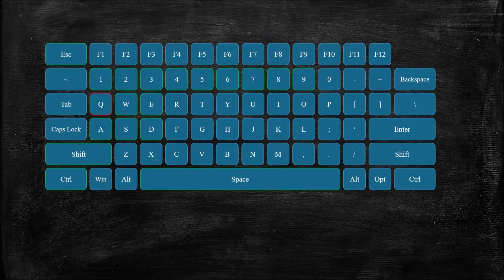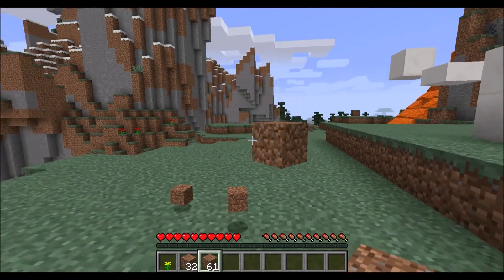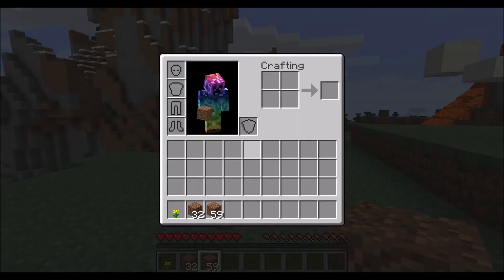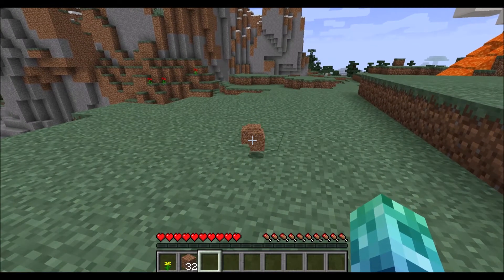If you are holding an item in your hand, pressing Q will drop that item on the ground. This drops one item at a time. And if you want to throw many items away, it may be easier to just open your inventory, click, and drag the items out of your inventory to throw them all on the ground.